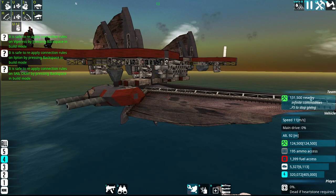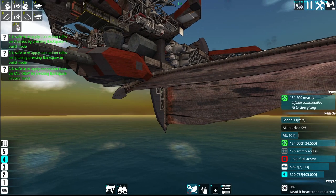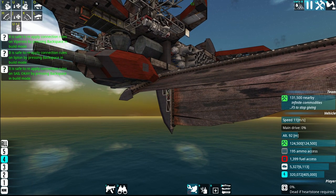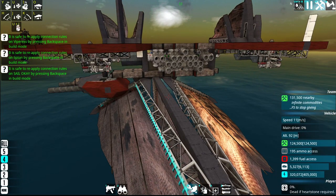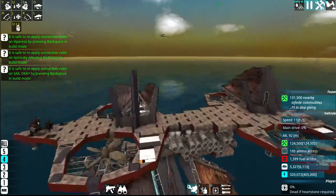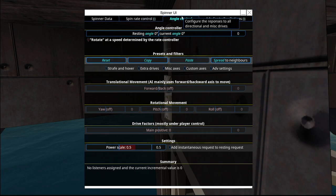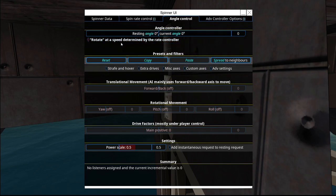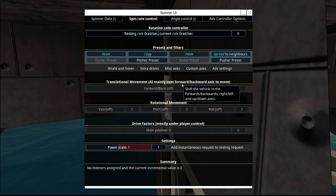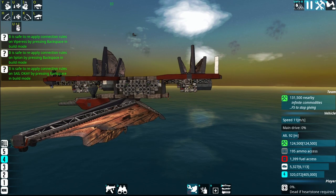Here's another problem with the sail AI: if you have dorsal and ventral sails, the ventral sail down here is going to turn the wrong direction and you can't fix this — it's pointing in the completely wrong direction. For the ship angle control, we want the spinner angle at zero. Using a spin rate controller with spin blocks to direct things gives it more power and means it turns faster.